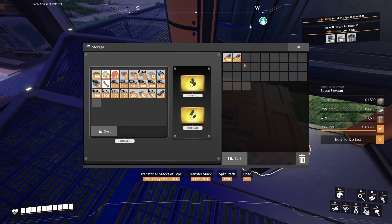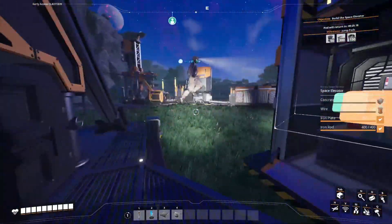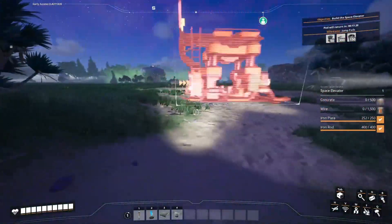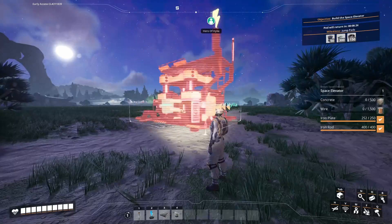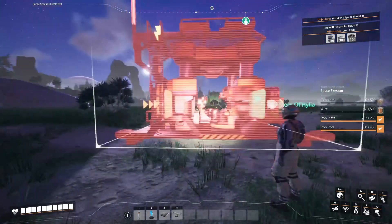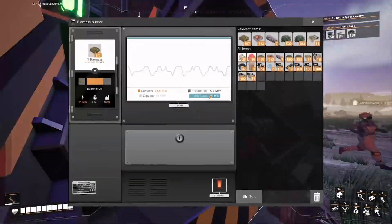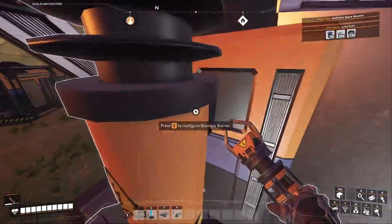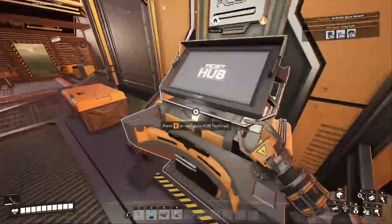Constructors - let me give you the down low. A constructor constructs things. We can pump it full of iron stuff and tell it to make iron rods, iron plates, whatever, and it'll do it automatically. But in order to make this more efficient we're going to need to up our power, because at the moment we're only using two biomass burners. To make these more efficient we'll need the chainsaw to chop down trees and make biofuel. So scrap your idea for jump pads for now - we get the biofuel first because jump pads need power.